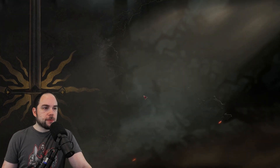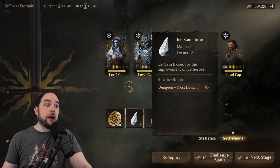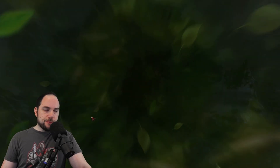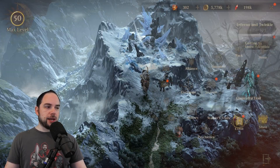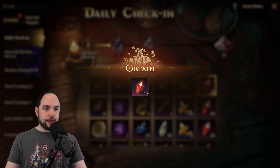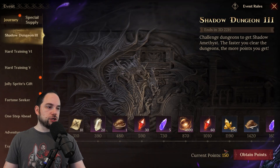We get the rewards. This is one of the ways you go and get points for this event, and I'm also getting other rewards I already wanted. Making my way back to the Imperial Shadow Recast event, I can show you I've accumulated a small number of points from doing that easy level of the dungeon. Here in the Shadow Dungeon, I got a few more points.